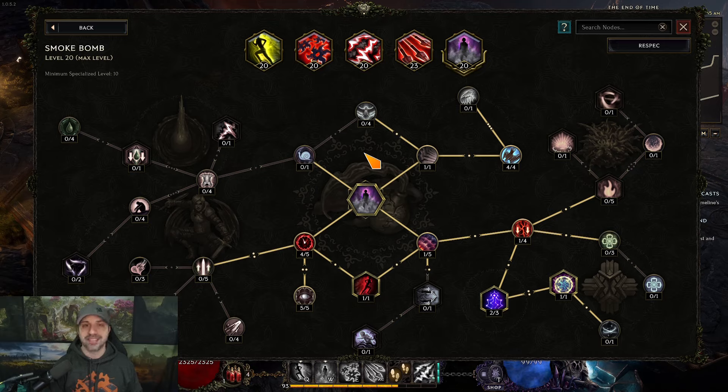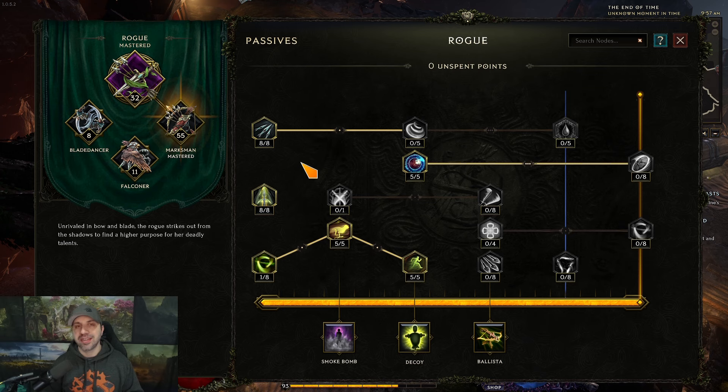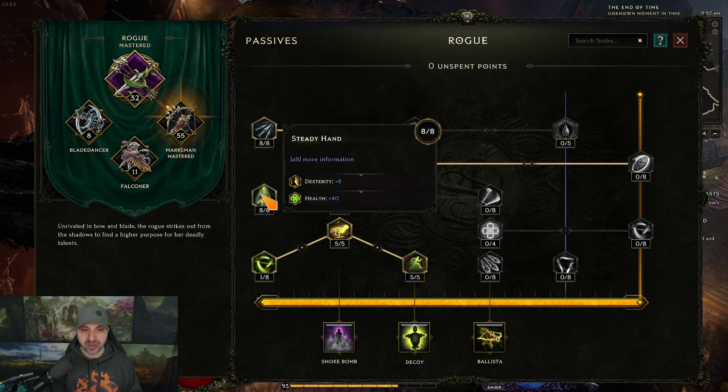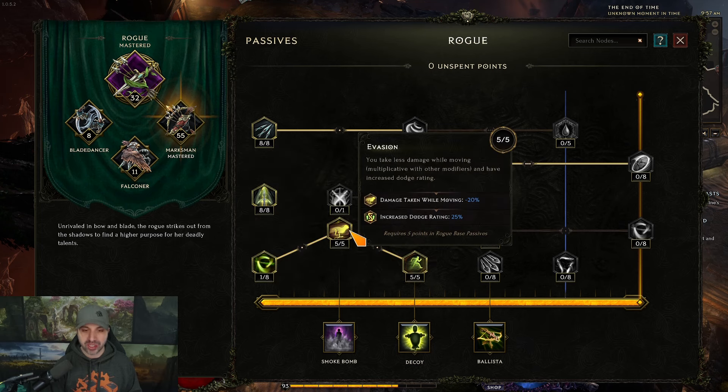Those are the skills. Moving over to the passives. Our shotgun marksman is only level 93, so I'll show you where to put the final seven points. Starting with the base tree: we have 32 points into Rogue. We have Swift Assassin for attack speed and base physical — this build is all focused around physical. Steady Hand for dex and life. We have Guile, Evasion, and Agility.